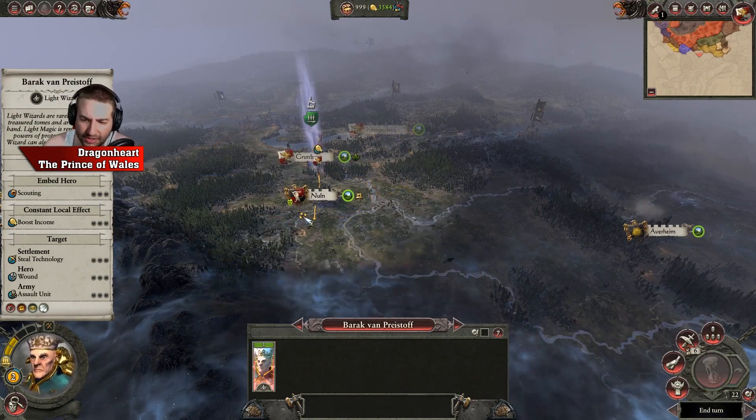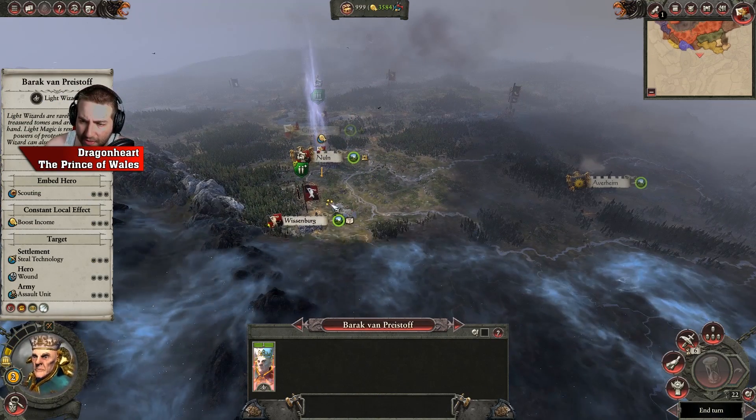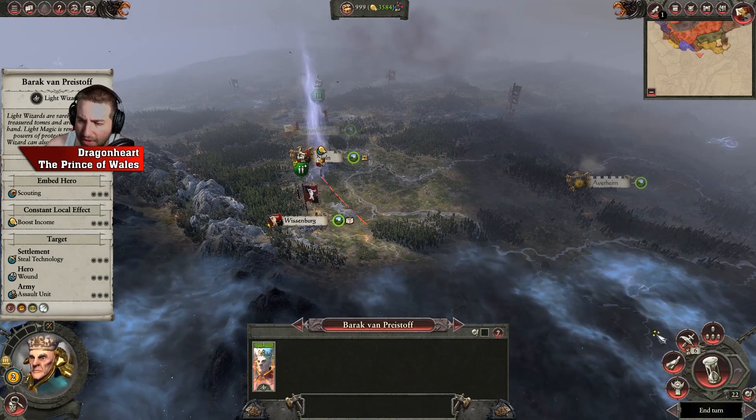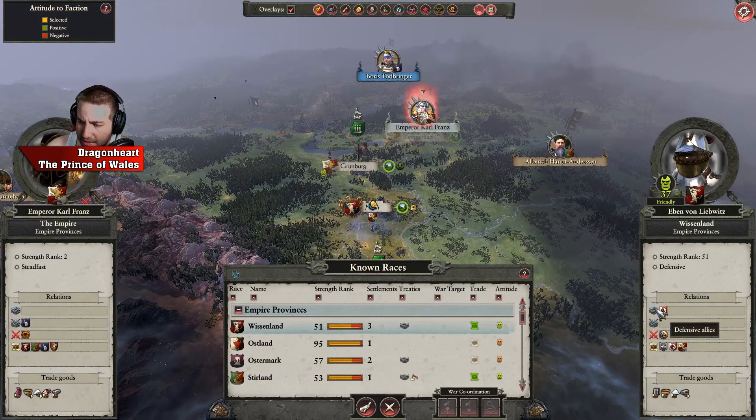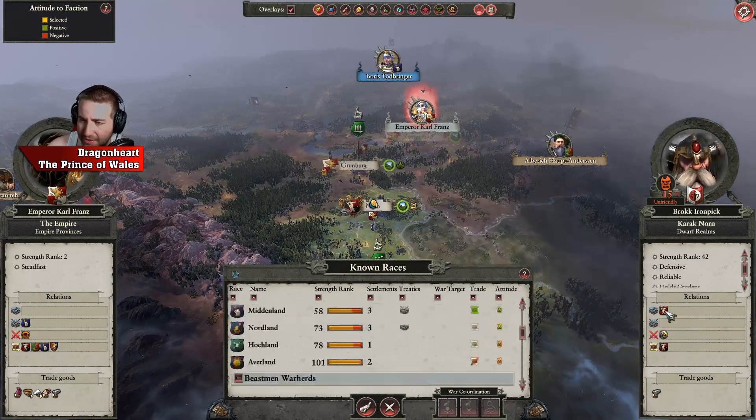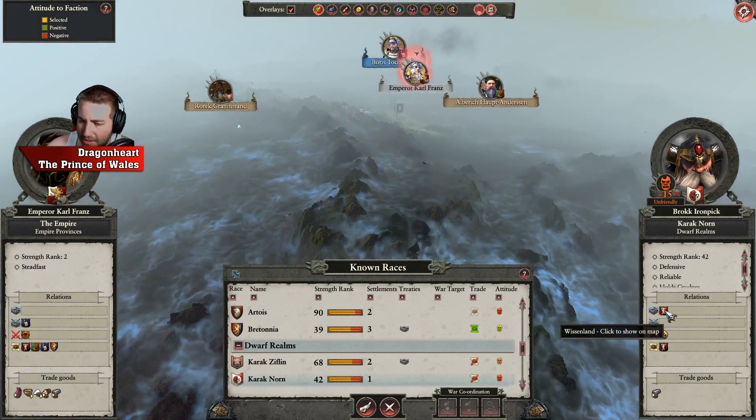Let's get our wizard out. You're a wizard, Harry — I want you to see where things are. Barakban — who are they at war with? They're at war with Crooked Moon and that's it. They are defensive allies of Karaknorn — that's the kick in the balls. But Karaknorn only have one settlement.